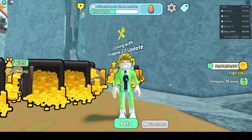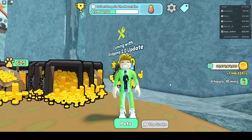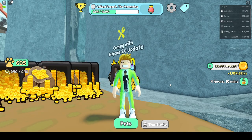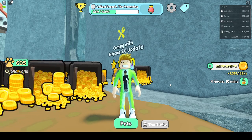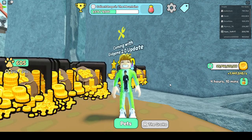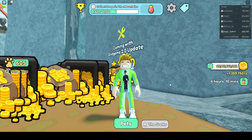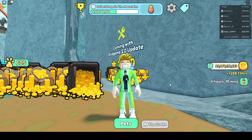I believe it works like this: both metallic pets and metallic skins exist, and it becomes a metallic pet when you put a metallic skin on it. The metallic skins are going to come in five different levels: Chrome, Gold, Diamond, Obsidian, and Titan — and they will do more and more damage respectively.